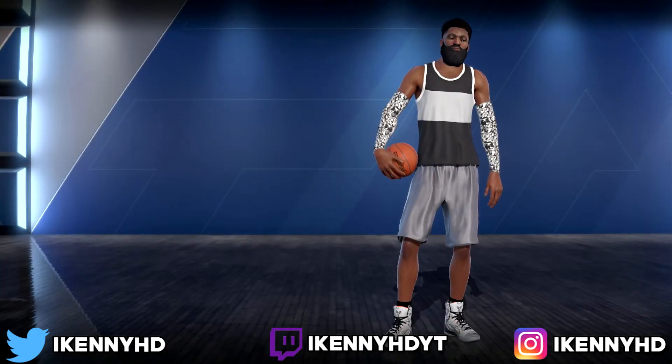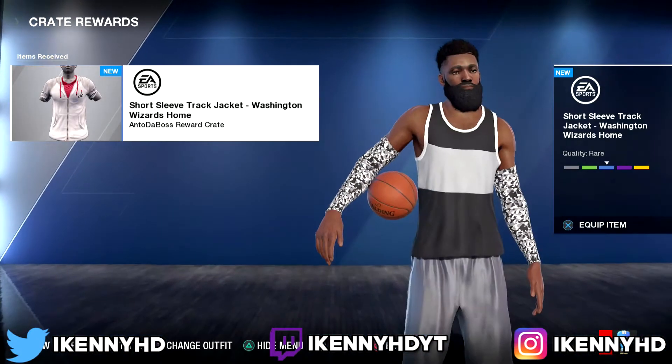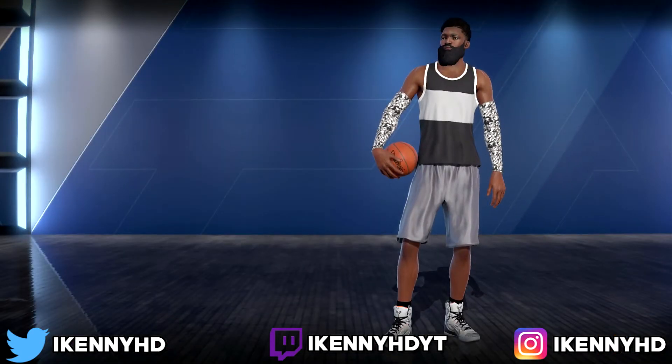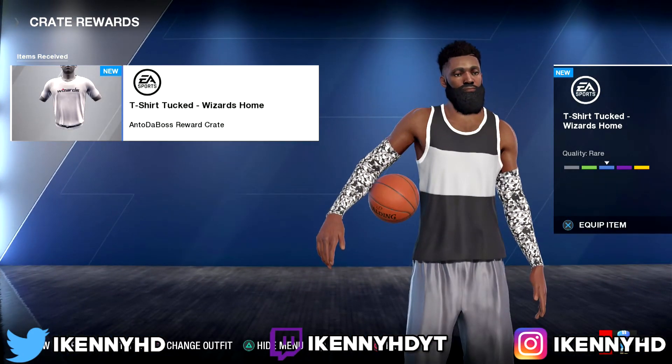Once you get your item, press X or A to examine the gear, then press Circle or B. As soon as you do that, it says purchase crate for zero RP. You want to keep doing that so you get everything unlocked.